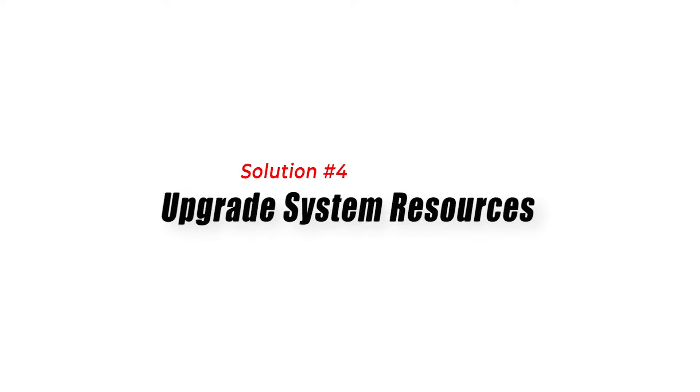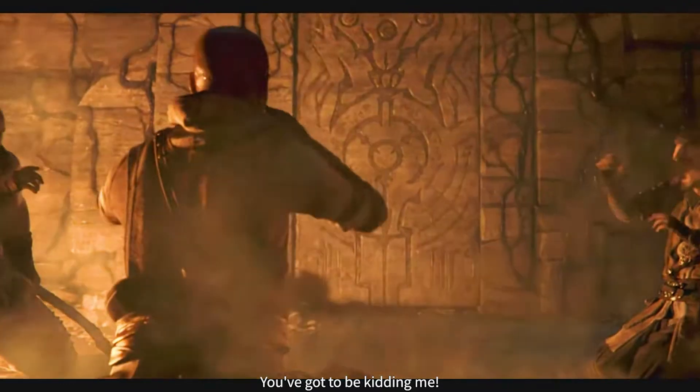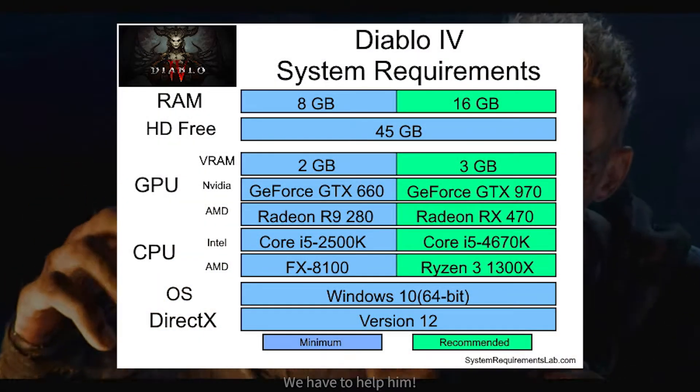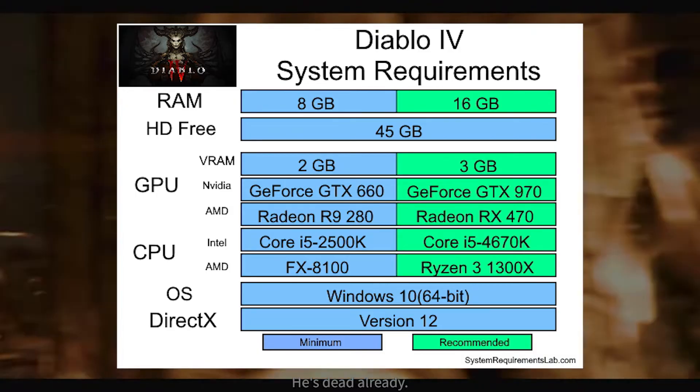Solution 4: Upgrade System Resources. Upgrading system resources can effectively address the high CPU usage problem in Diablo 4. Firstly, modern games like Diablo 4 require substantial processing power, and upgrading the CPU can provide a higher clock speed and more cores, allowing for smoother gameplay and reduced strain on the CPU.